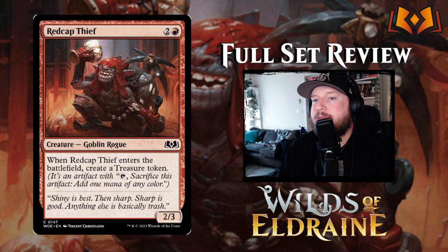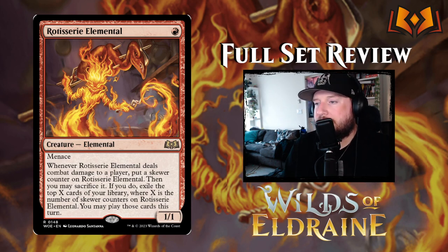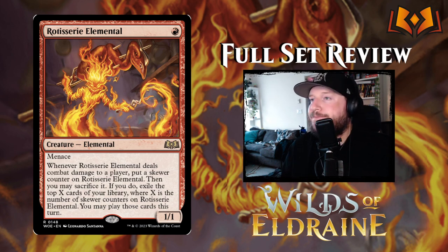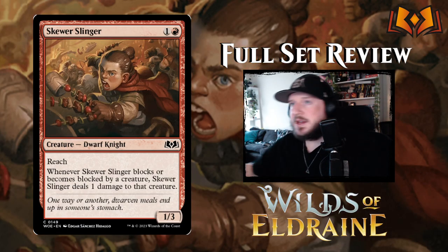Rotisserie Elemental is this creepy little fire chef — one red for a 1/1 Elemental with menace. Whenever it deals combat damage to a player, put a skewer counter on it; then you may sacrifice it: if you do, exile the top X cards of your library where X is the number of skewer counters, and you may play those cards this turn. Get it out early, accrue value, then on turn three or four sacrifice it for a big payoff. I like it.